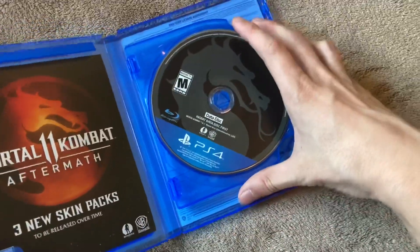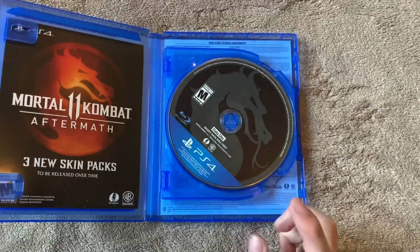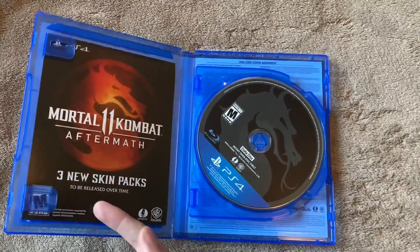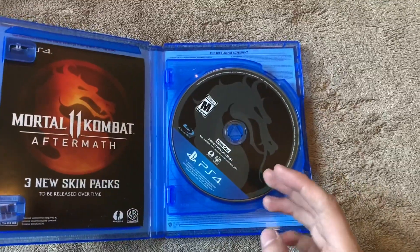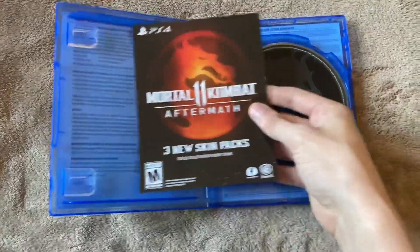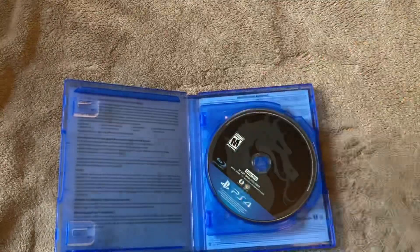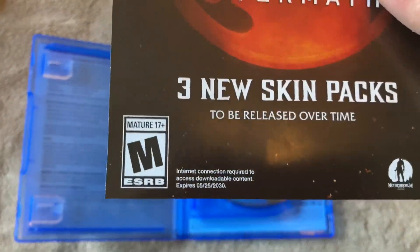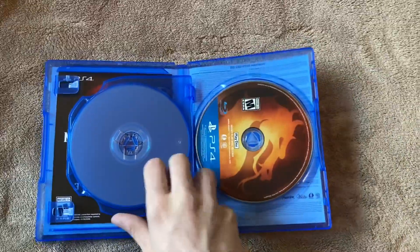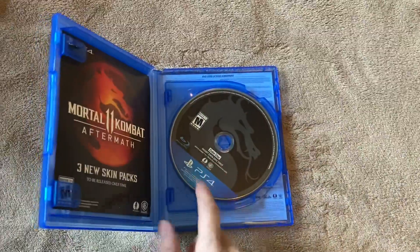Over here we have a data disc and a play disc, so this actually comes with two discs. The original Mortal Kombat 11 only came with one disc, so that means this one has all the DLC and probably most of the updates on disc, which is nice. There's also this code card, and it does say internet connection is required to access downloadable content. But other than that, just those two discs — so yes, the DLC is on disc.